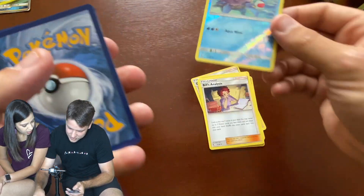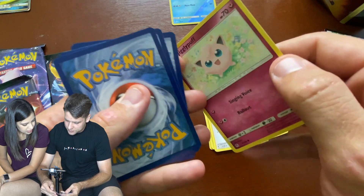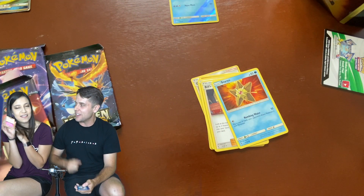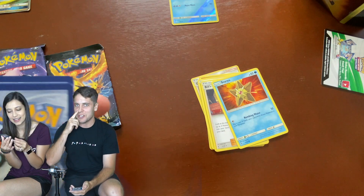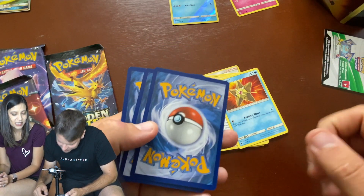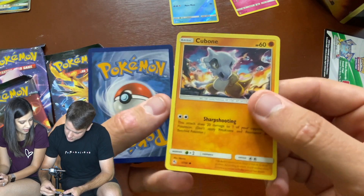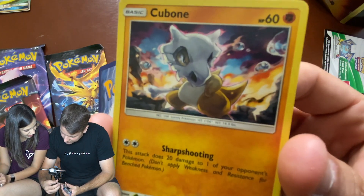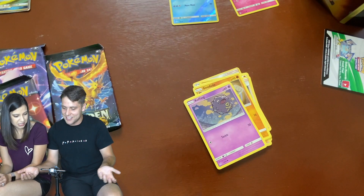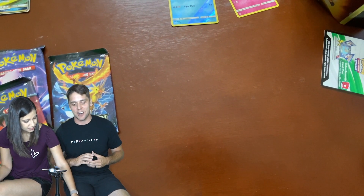Jigglypuff is my favorite. I love Jigglypuff. There you go — this will go next to your other Jigglys. I have a couple of Jigglys next to my computer while I work. They inspire me. It's a basic common card, but I love her. Geodude. Cubone! That's a dope Cubone. Last card — Cofagrigus. Those were good, a decent set. We got a reverse holo and Cassie's favorite Pokémon. Any Jigglypuff is a good card.